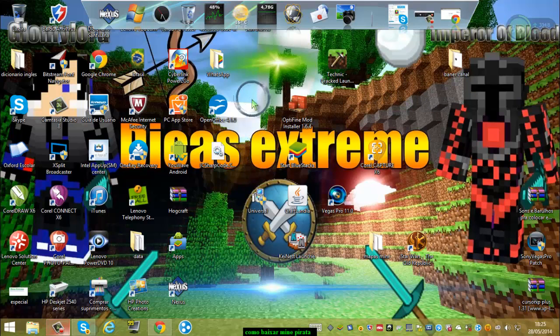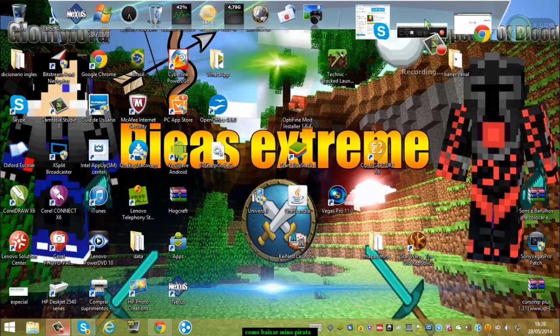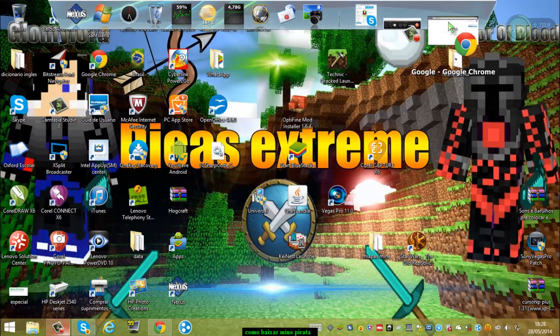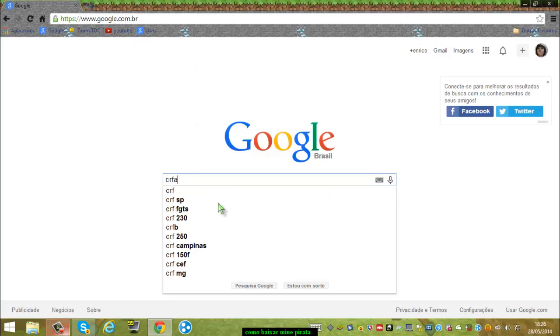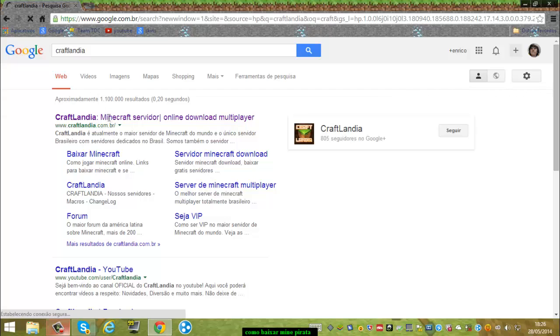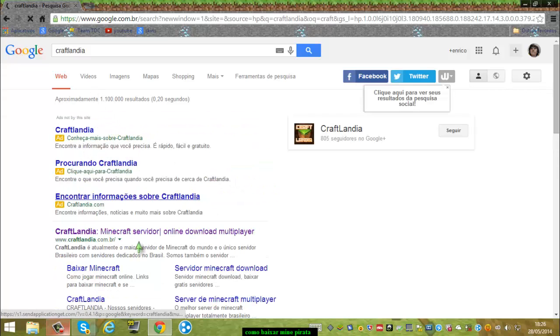Primeiramente, olha — minha área de trabalho é bem bagunçada, eu gosto de deixar ela desse jeito. Aqui a gente vai primeiro vir aqui no Google, Firefox, qualquer navegador que você tiver. Você precisa pesquisar Craftlandia, e vai vir neste site aqui: Craftlandia.com.br.